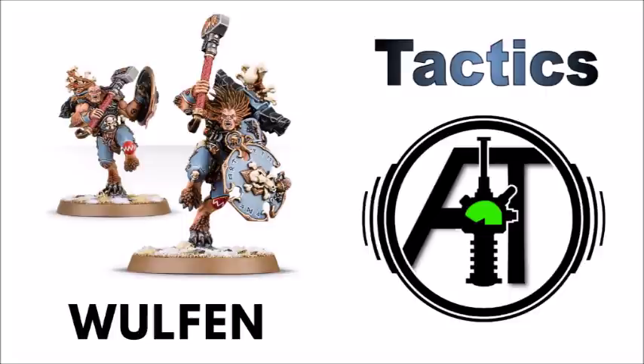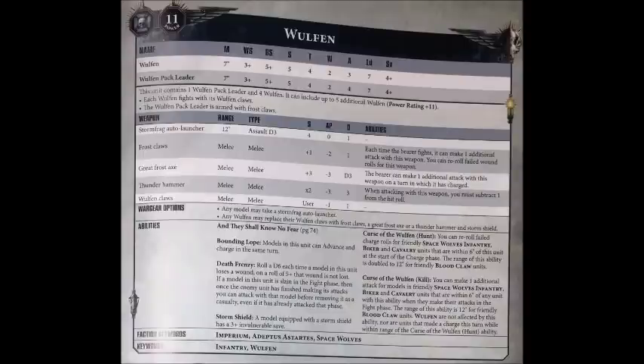Let's see what these murderous beasts can do on the tabletop with a look at their datasheet. Wulfen are an elite choice for Codex Space Wolves, and at base each one costs 23 points, armed with just their Wulfen claws. The squad is five models strong with a Wulfen pack leader, who only differs from the rest by having an additional attack. The Wulfen have a fairly fearsome profile: movement 7", weapon skill 3+, ballistic skill 5+, strength 5, toughness 4, 2 wounds, 3 attacks, leadership 7 and a 4+ save. Their durability is decently enhanced due to their Death Frenzy rule, which gives them a 5+ feel no pain-like shrug off of lost wounds.